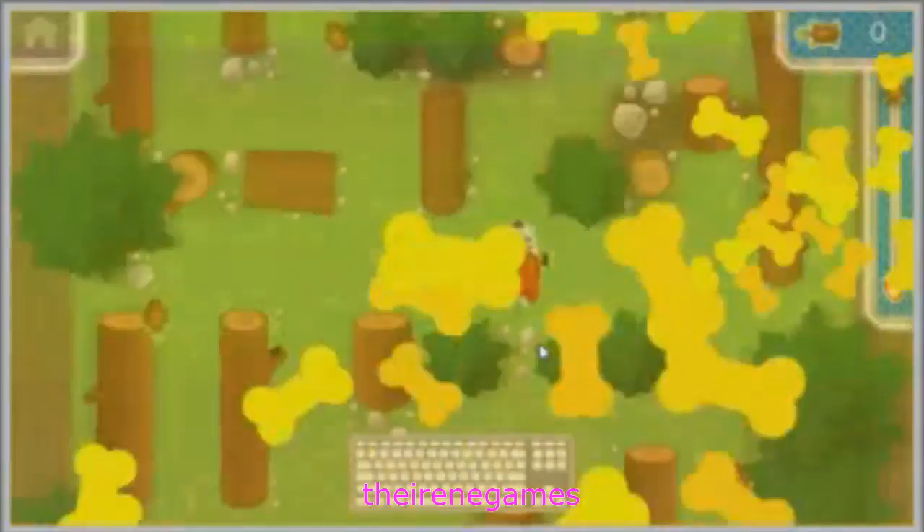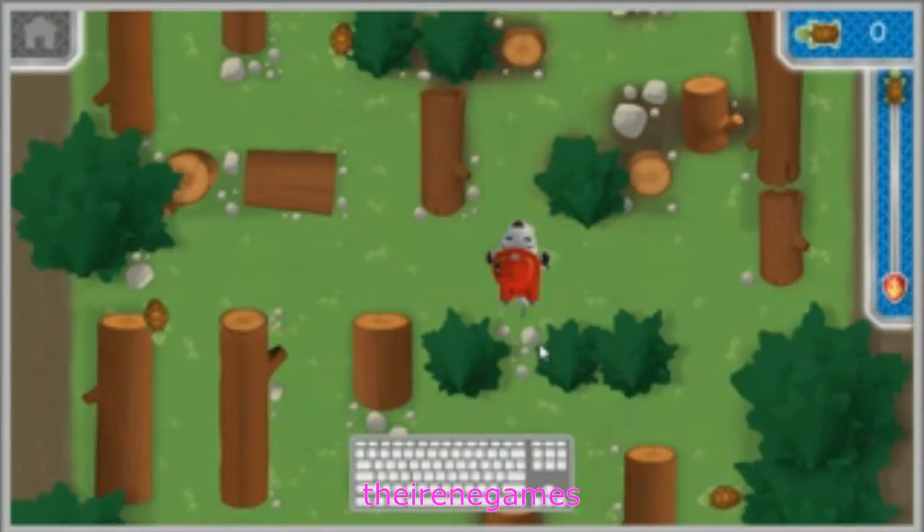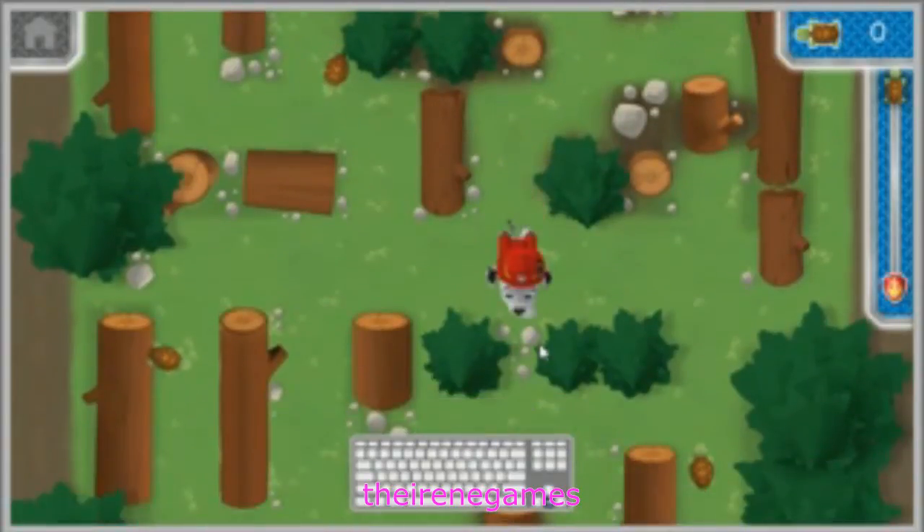Paw Patrol is on the job! The baby turtles have lost their way! Marshall, we need you to find all the turtles and get them to water! Help Marshall collect all the baby turtles! Use the up, down, left, and right arrow keys to follow the path that will lead Marshall to a turtle! Ready for a ruff ruff turtle rescue!